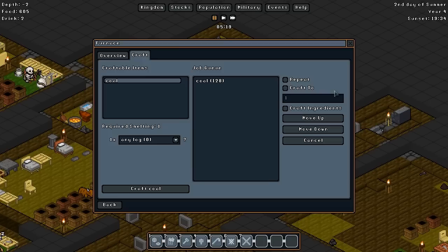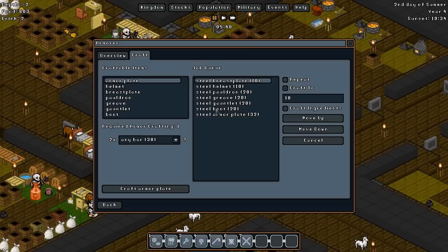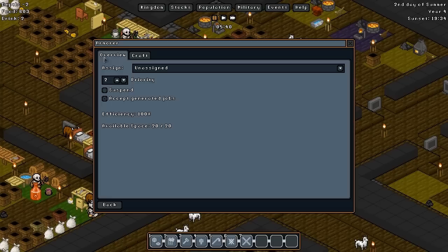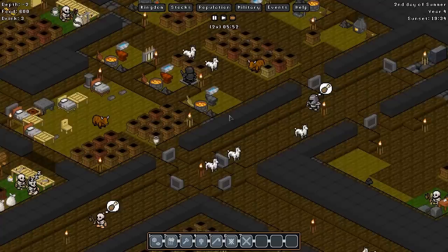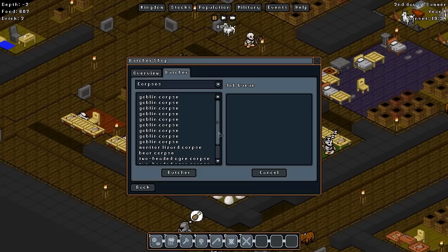We definitely need more coal - that may be why we don't have any steel right now. Also, the steel and brass plates are probably being made pretty quickly, so we'll put the armor plates at the top. I think we're going to suspend those for a little bit just so we can build up our steel stocks, and that way we can get these steel crossbows made sooner rather than later.